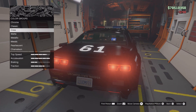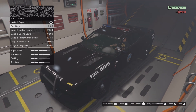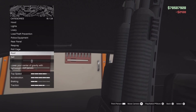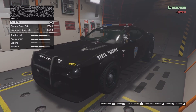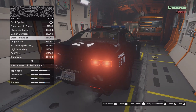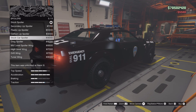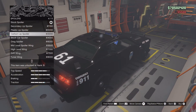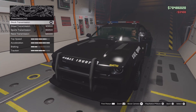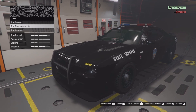I'll do metallic black for the paint. Not going to do any of the roll cage options, no carbon roof. Going with the carbon lip, dropping the suspension, adding the race transmission, adding the turbo, a little bit of tint, bulletproof tires, and black smoke.